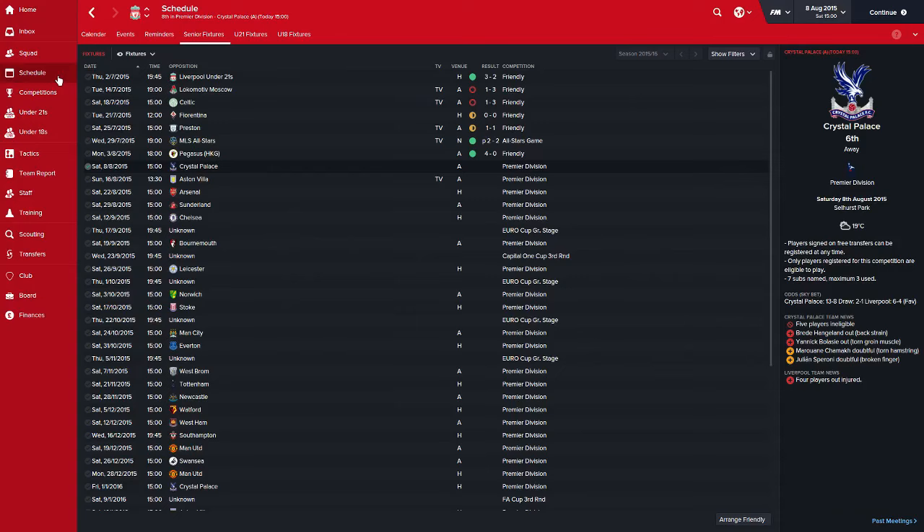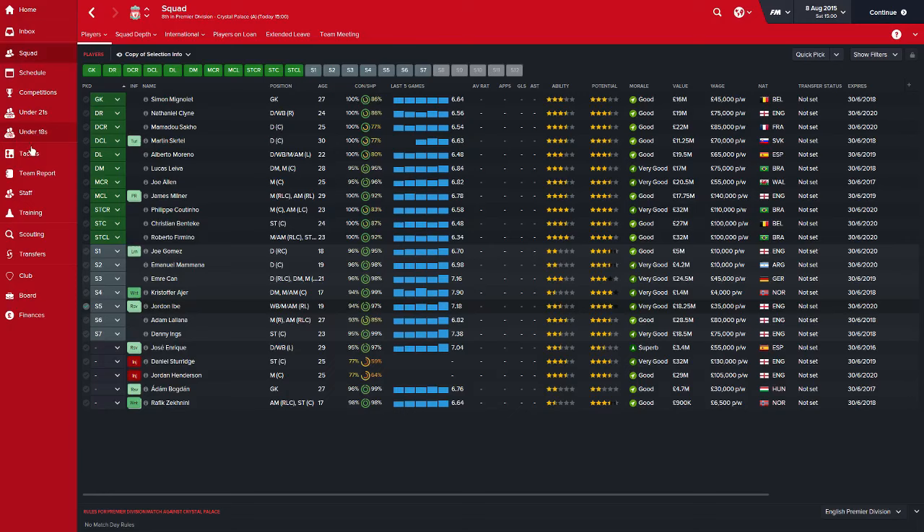As we saw in the last episode, we've got two relatively easy games. They're both away from home, but we've got Crystal Palace and Aston Villa. We should be looking at at least four points from these two. If we're looking for Champions League spots, maybe even both wins.